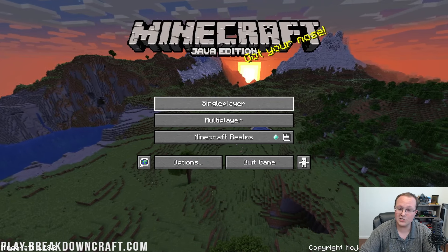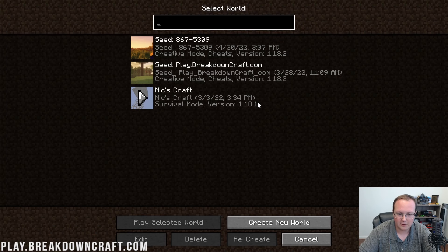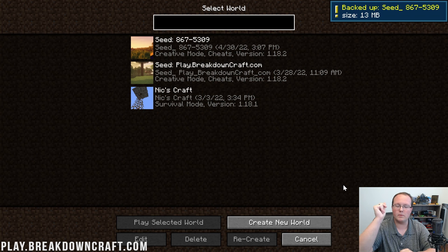Nevertheless, what about your world? Let's jump into single player here and let's say we have this world, Seed867-5309. I love this seed and I want to back it up. Now, if you just play the world, it doesn't do anything — it's not going to back up automatically. However, if you click on it one time from single player, all of these buttons down here light up. Then click Edit, and finally click on Make Backup. Just like that, our world is backed up.